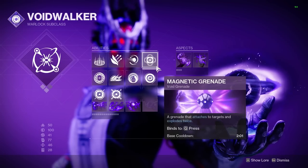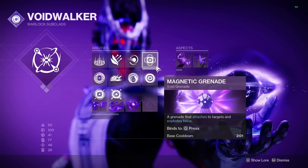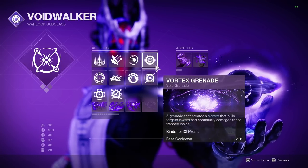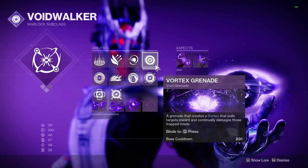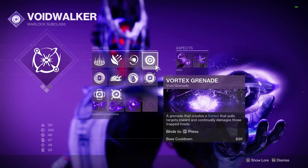For our grenade, Magnetic Grenade is what turns into the Handheld Supernova. This entire build also works with Vortex Grenades — just a slightly different playstyle overall — so run whatever you want, but switching to Magnetics has felt amazing.